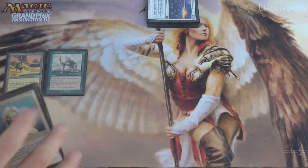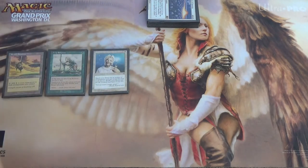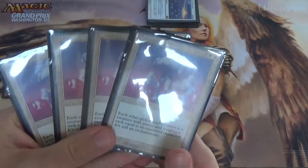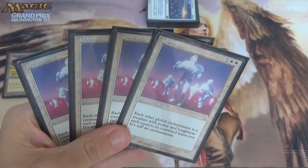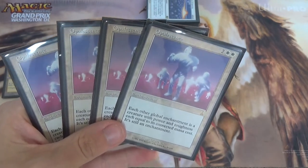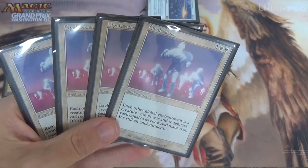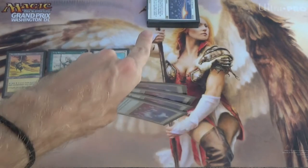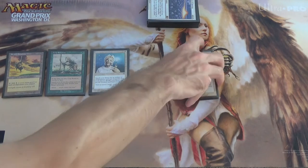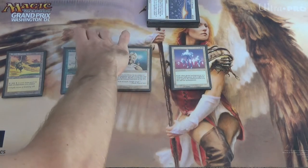What are we getting with Enlightened Tutor? Other than a hate card if needed, typically we're getting Opalescence. It's 4 mana — mana we can generate on turn 1. Each other global enchantment (not an aura) becomes a creature with power and toughness equal to its converted mana cost. And they're all CMC 4. If this deck seems ridiculous, that's because it is.